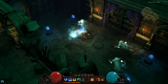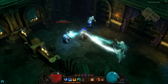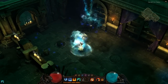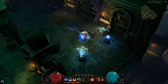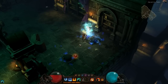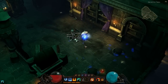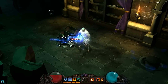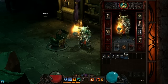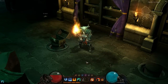Chests in Diablo III won't drop entire sets of armor, but we rigged this one so we could show off the most important part of the game — the loot. All gear is custom designed for each class and their unique look, and these pieces represent just a few of the near endless stream of items you can find.